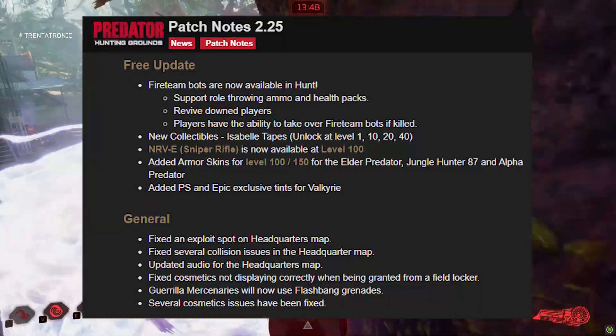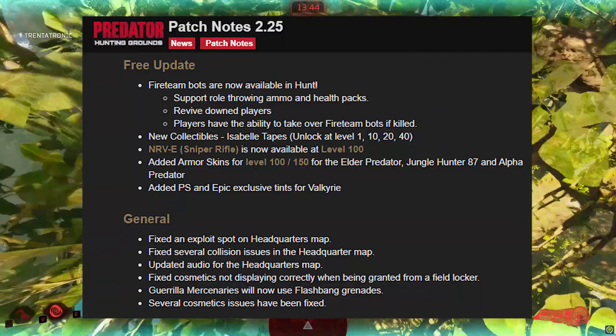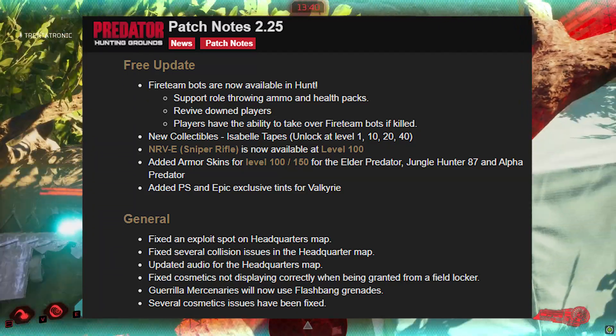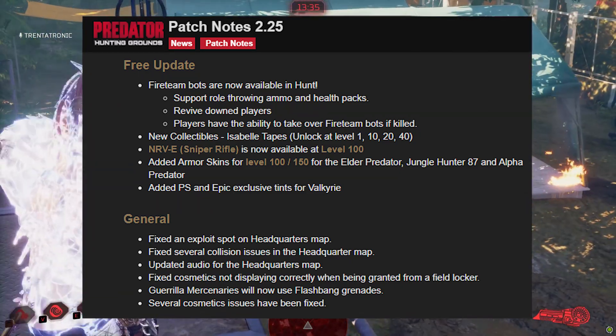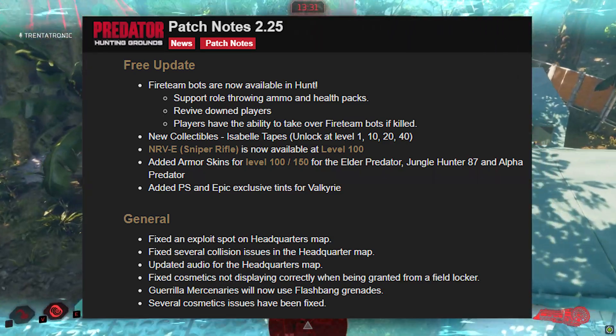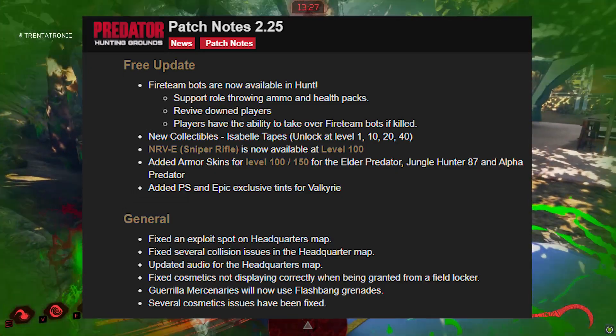Part of the free update is that there are now fighting bots available in the hunt. So if you don't get any team members, you'll get bots to replace those team members in a fight. I'm guessing these also get deployed when people rage quit on your team. They do support roles — throwing ammo and health packs at you, reviving downed players — and players have the ability to take over fighting bots if killed.